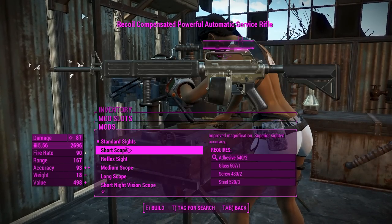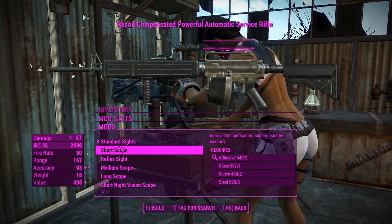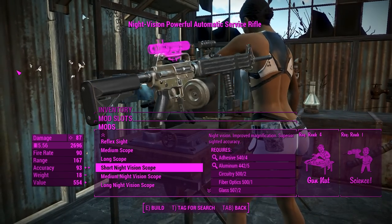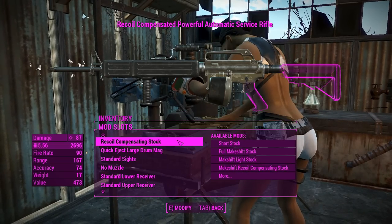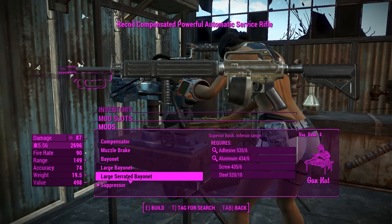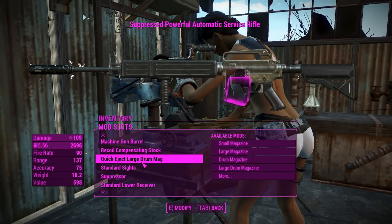For the sights, you've got a little bit of choice, but I'm not going to attach anything just yet because the top receiver actually has the carry handle always attached to it, and I don't really want that there. If I want the carry handle I want to use it as iron sights, so we'll come back to that. As for muzzles, we're obviously going to go for a suppressor, but you can also have a couple of different bayonets, and a muzzle brake and compensator.